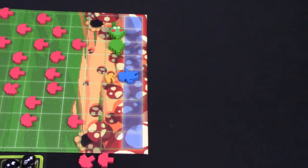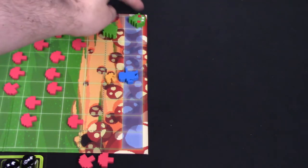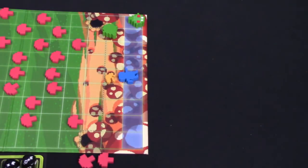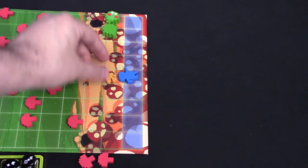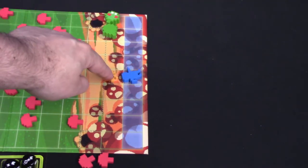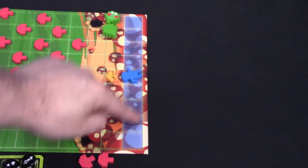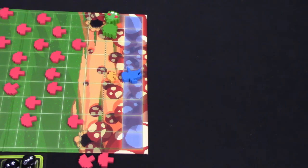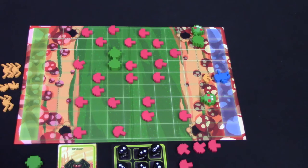Play will continue until either the centipede is completely destroyed, or one of the bugs eats the actual gnome. How does that happen? If the centipede ever moves right into this lane, it eats the gnome and the game is over — the centipede wins. However, if one of the bugs is right in front of the gnome — because they cannot actually go into this area — if one of the bugs is in front of the gnome at the end of the centipede's turn, then they also win. And that's how you play Centipede.